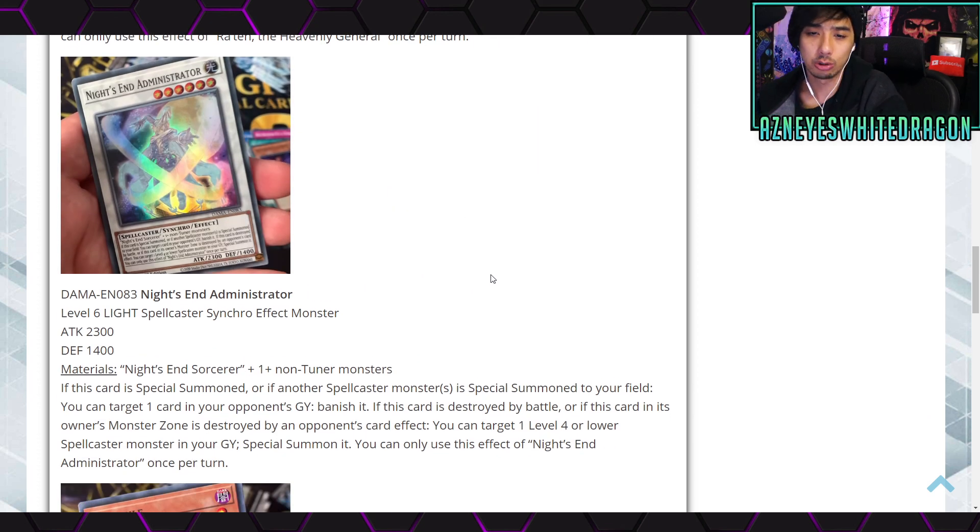Now for the new spellcaster synchros — Knight's End Administration is a Level 6 Light Spellcaster synchro effect monster with 2300 ATK and 1400 DEF. It requires Knight's End and one or more non-tuner monsters. If this card is special summoned, or if another Spellcaster monster is special summoned to your field, you can target one card in your opponent's graveyard and banish it. If this card is destroyed by battle, or destroyed by your opponent's card effect in its owner's monster zone, you target one Level 4 or lower Spellcaster monster in your graveyard and special summon it. You can only use this effect once per turn.